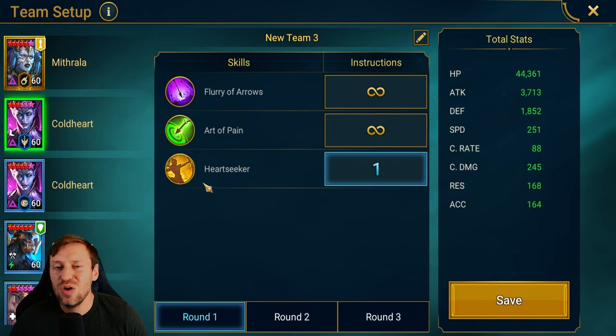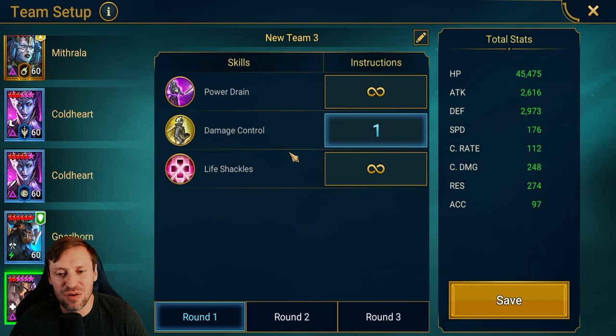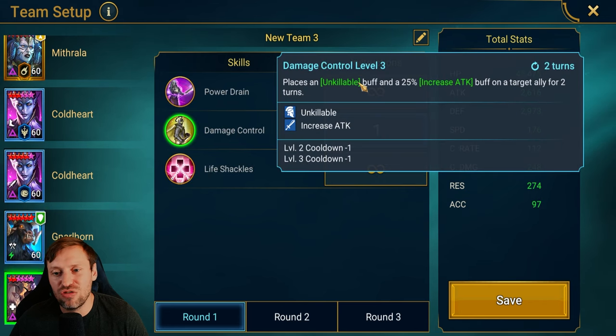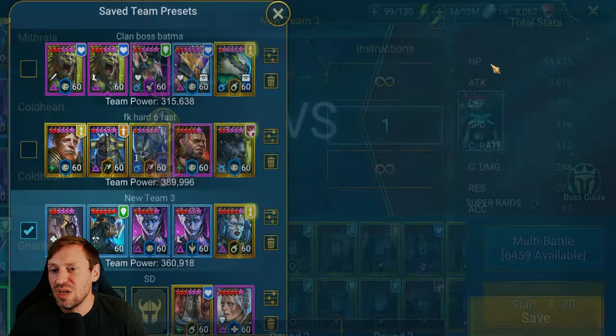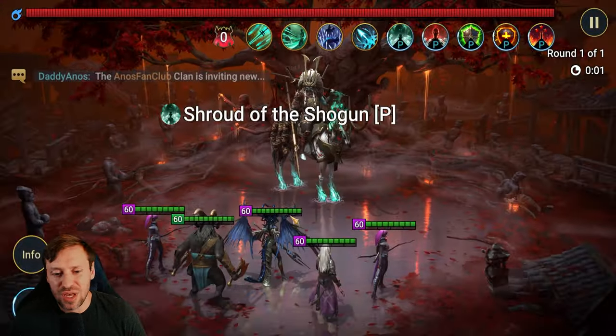Cold Heart is always popping off with that big damage with Heart Seeker, Nullhorn locks everything out doing only his RAM, and Paragon uses Damage Control on his A2. It's on a two-turn cooldown and he will always place the unkillable buff for two turns on Nullhorn, making Nullhorn our tank for this fight.